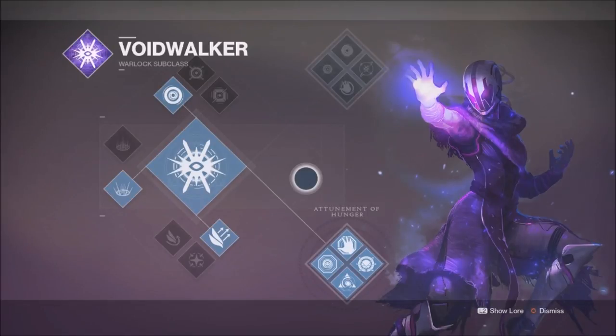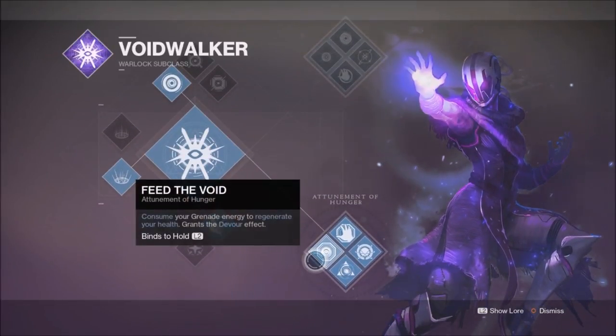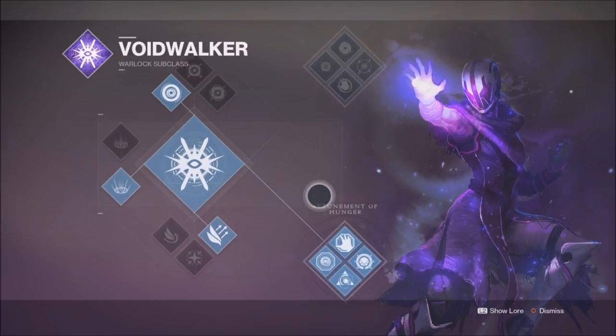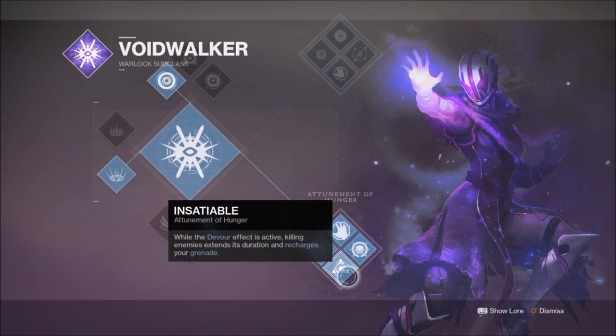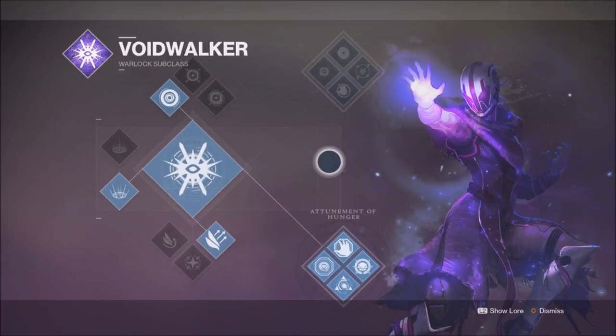Voidwalkers again have an outstanding neutral game, whether through overcharging your grenades in the attunement of Chaos skill tree, or injecting your grenade with the attunement of Hunger. Both options are good and will work well with the Karnsteins. I can see the Devour build being quite strong, particularly since you're getting health back for every melee, and grenade and melee energy back to re-trigger the Devour effect. Going with the attunement of Hunger gives us a melee-centric build that rewards aggressive play.